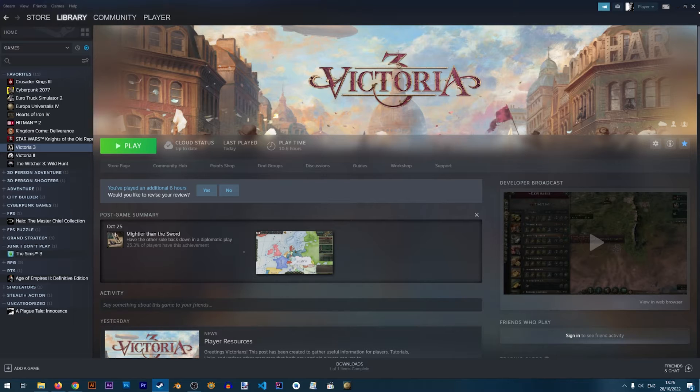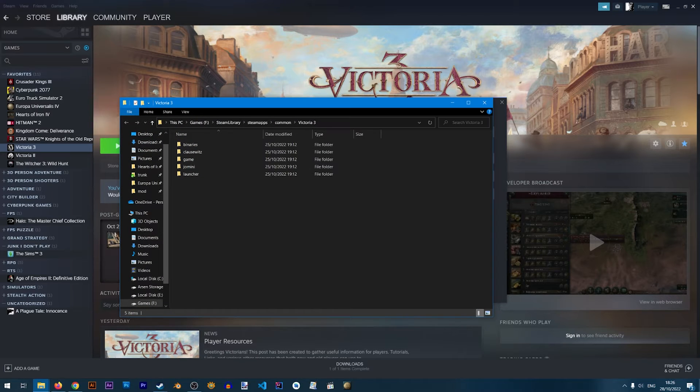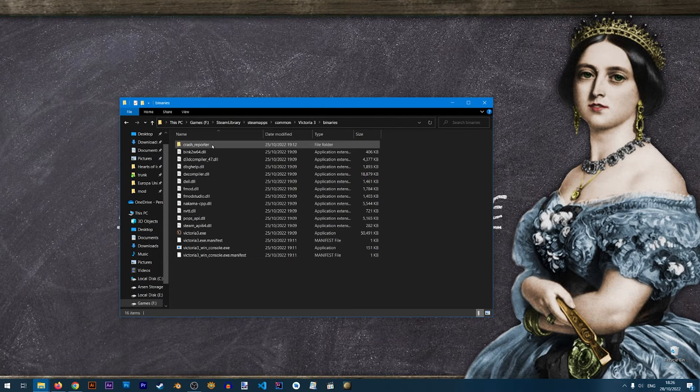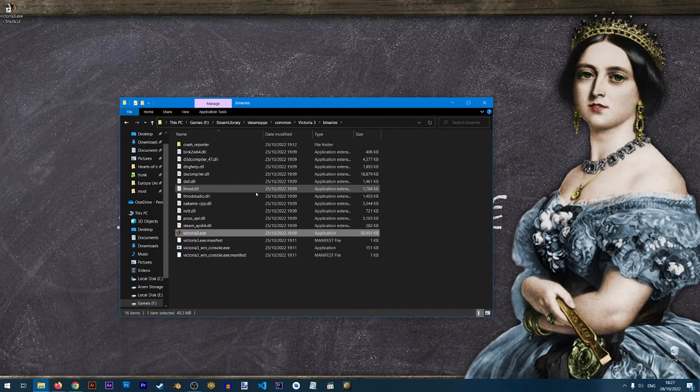Now let's add the permanent debug mode to a game shortcut that we'll create on the desktop. First, locate the game files by clicking on Victoria 3 in your library, going to Properties, then Local Files, and clicking Browse. This takes you to where Victoria 3 is installed. Go to the Binaries folder where you'll find the Victoria3.exe launch file, then right-click it and choose Send To > Desktop (create shortcut).